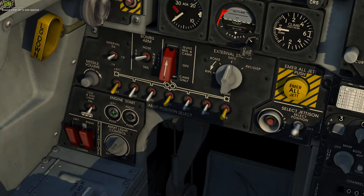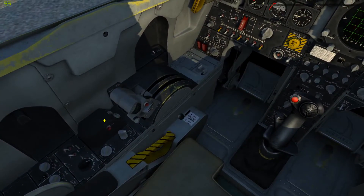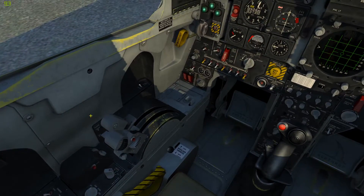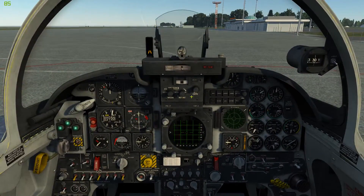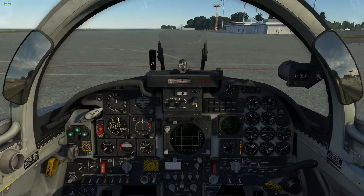It's now applied. Press and hold the left engine start button. Now I press right-alt-home to crack the left throttle. That'll start it up.